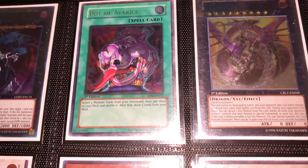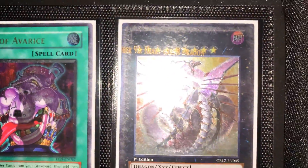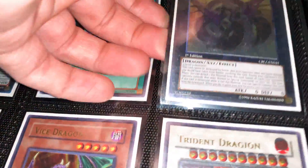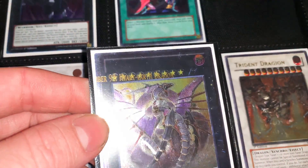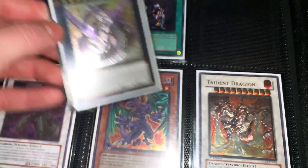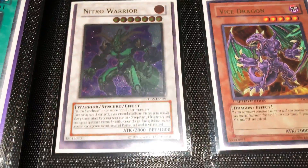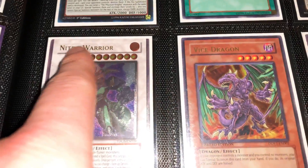Here — kind of hard to see in this light — we have Number 92 Heart-eartH Dragon with the name shifted and cut off. Really cool. I got that one recently. And here's a miscut Nitro Warrior — nothing too crazy, just bottom border with no top border.